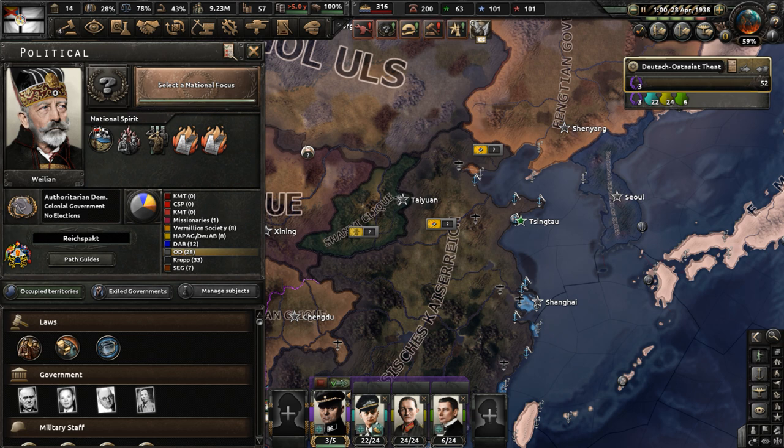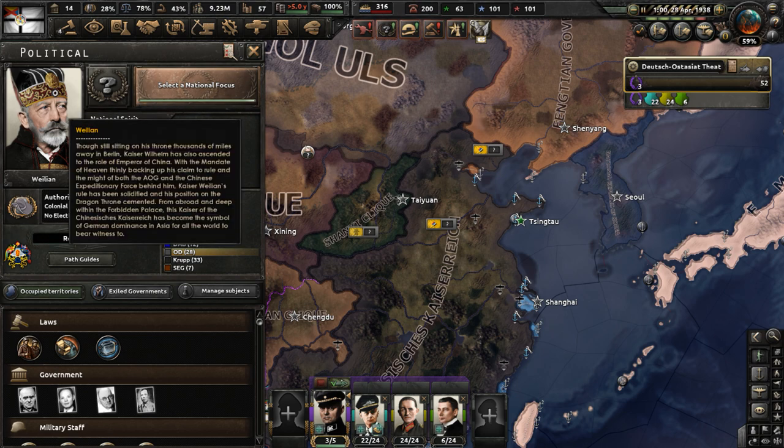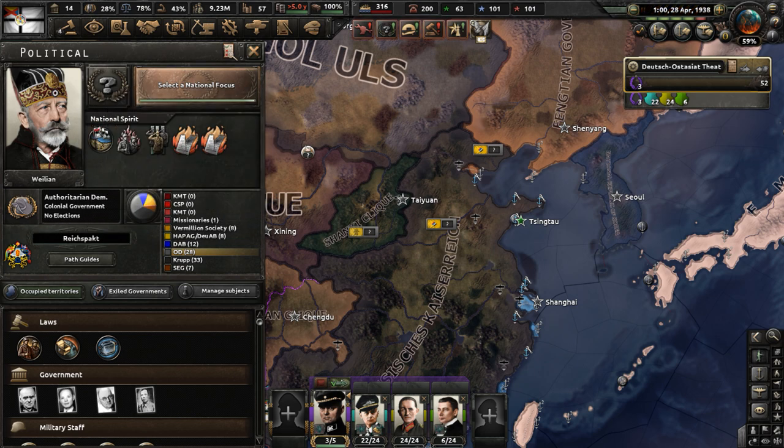Hello y'all. Welcome to part 5 of my AOG playthrough in the Hearts of Iron 4 mod, Kaiser Redux. In part 4, Kaiser Wilhelm II was made effectively into the Emperor of China, and then after that we went about declaring war on a couple of Chinese warlords.